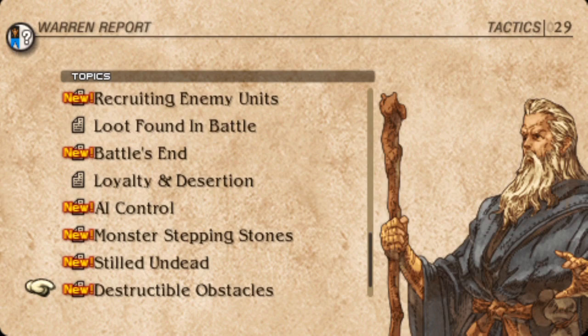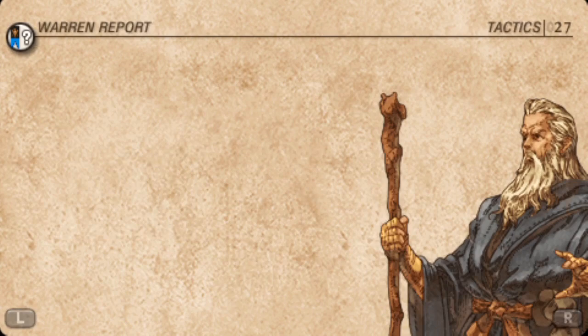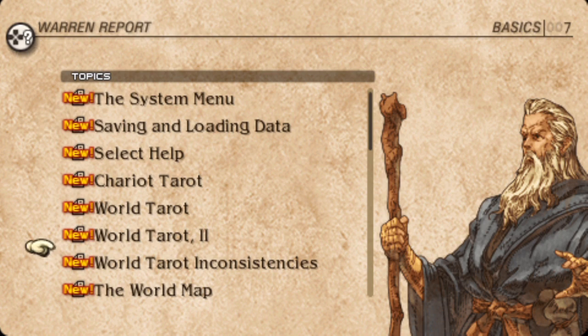But stuff like Buried Treasure, item capacities, destructible obstacles, using monsters to jump up on stuff — that's all good. But again, how does armor work? It doesn't say.